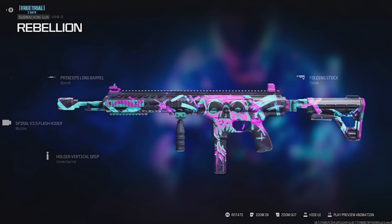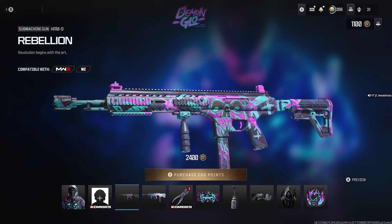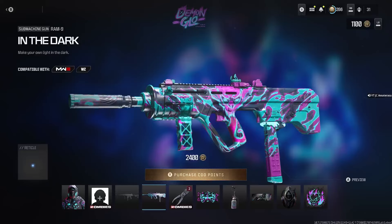We also get the Rebellion HRM-9 — okay, four attachments on this. The gun's glowing, oh my gosh, that's actually pretty lit. It glows up with the eyes first but it goes around the gun — that's actually pretty lit, no lie. Four attachments on it though, they just didn't even add an optic — come on.